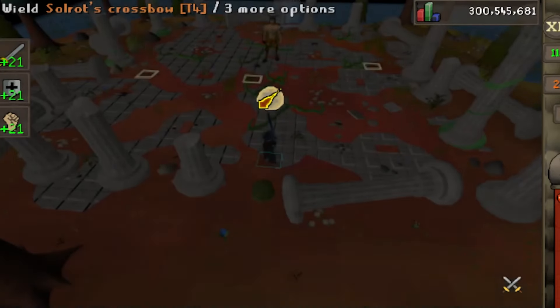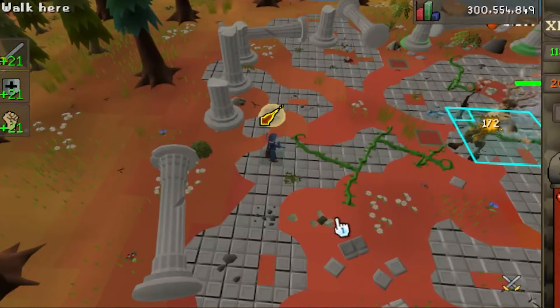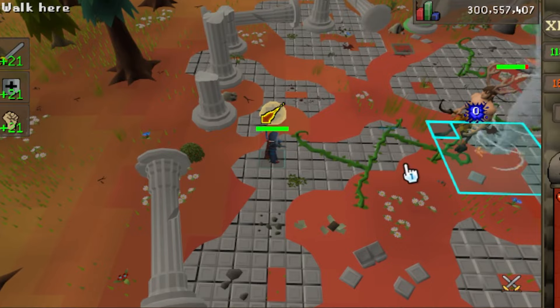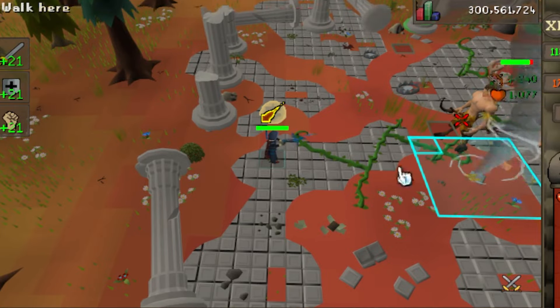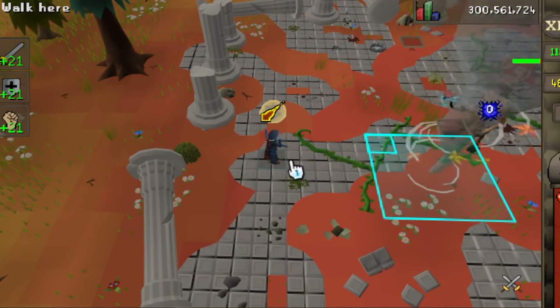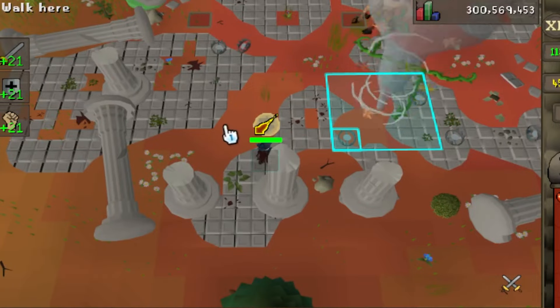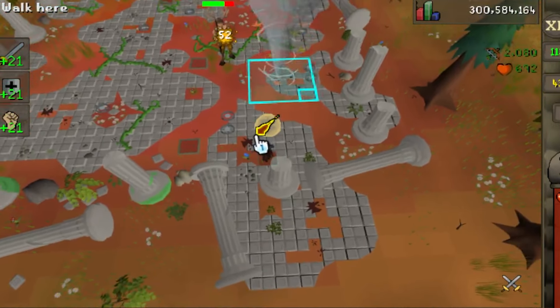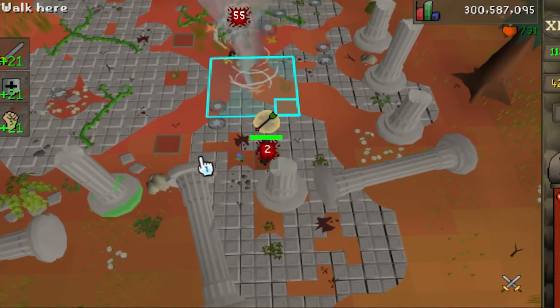P3 introduces two new mechanics. Thalos will throw bear traps on the ground that'll trap you for a couple seconds, and there's a tornado that constantly follows you and will knock you back and deal large damage if it reaches you. I have the tornado marked with NPC indicators. This shows me the tile radius of the tornado, and the very far southwest tile is marked — that is the tile that'll hurt you when it lands on you, as well as one tile east of that.